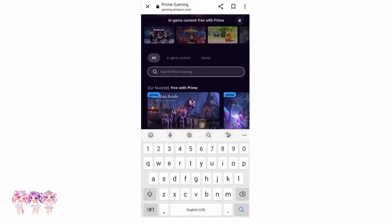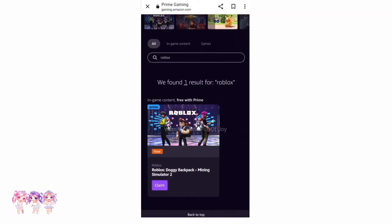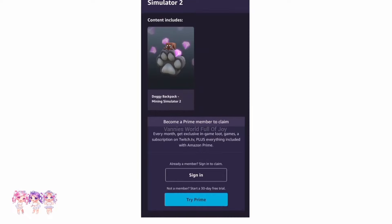Now go to search Prime Gaming and we have to search up Roblox. And then this should pop up, so let's click on it. You have to click on the item right here — that's the newest item. Now the member started a 30-day free trial, so you could start the 30-day free trial. Just make sure that you cancel it because it will charge you.